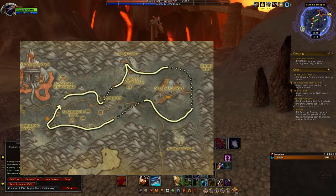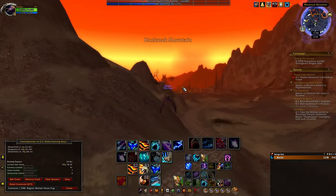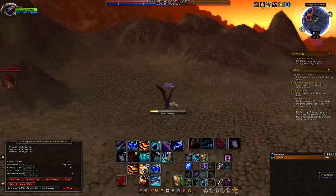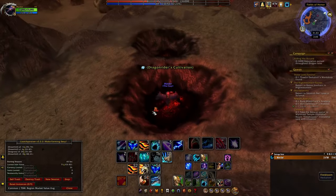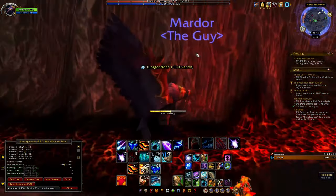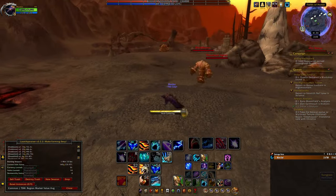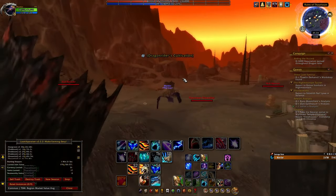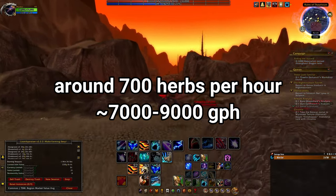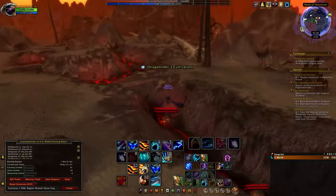The first herbalism farm I want to show y'all is in the Burning Steps. While the zone is predominantly known for farming mithril, the amount of sun grass and firebloom is also quite noteworthy. The zone is small enough so that if you're dual gathering, you can make a loop in just about the same time it takes for nodes to respawn, meaning you have essentially an endless supply of nodes to hit. After an hour of farming, I gathered a total of 720 herbs for a total of 8,545 gold in value. While the farm is pretty good, the next one is arguably even better.